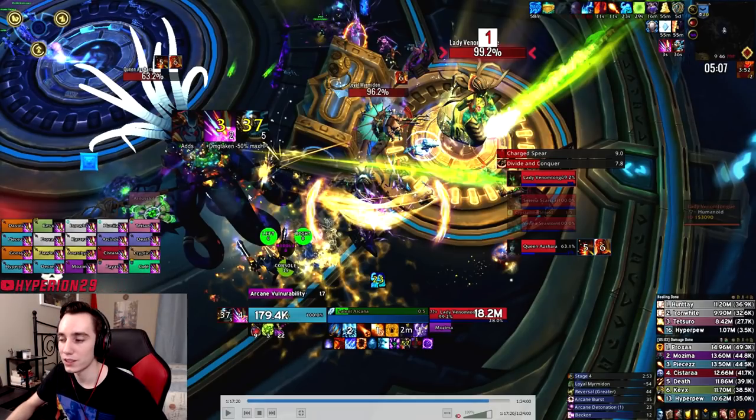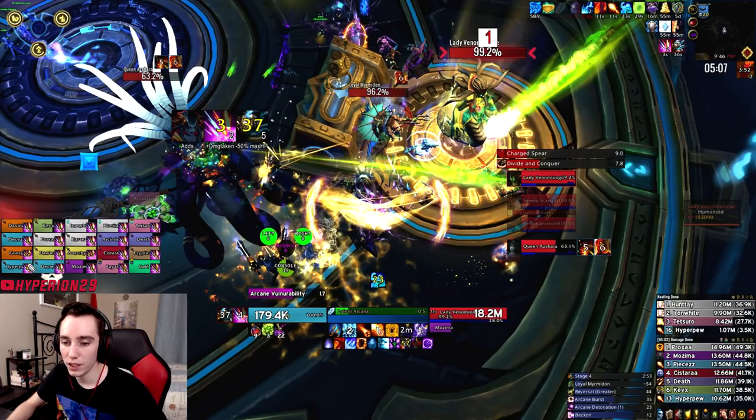Phase three is the most difficult part. The first add is probably the easiest of the three because you assign DPS cooldowns to it — typically three or four two-minute cooldowns. We had our three Mages and our Destro Warlock all cooldown this first add. Everyone else saved their cooldowns for the second adds.